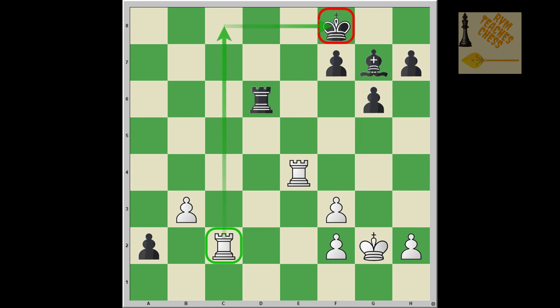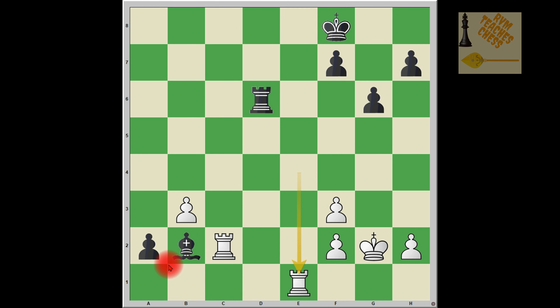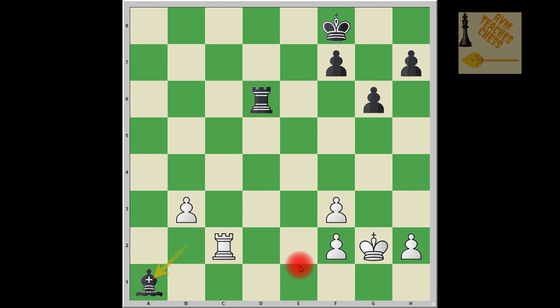The threat is rook c8 check followed by rook d8 checkmate — mate in two. So black plays the excellent move bishop to b2, obstructing the rook from capturing the a2 pawn, while also freeing up the g7 square for the king. If rook c8 check is played, black can play king g7 and it's no longer checkmate. Black also controls the key squares c1 and a1 with the bishop. If rook e1 is played, black simply pushes the pawn to queen — rook takes a1, bishop takes a1 — and black is comfortably up in material.